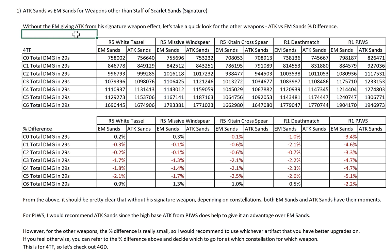Because we know that without EM — without his signature weapon effect giving attack — there should be a smaller difference for ATK Sands vs EM Sands, where ATK Sands should be much closer to EM Sands. So you see here these are the figures. This is the damage figure, not the DPS figure. R5 White Tassel, R5 Missive Windspear and R5 Kiten Cross Spear — because all 3 of these are full F2P weapons, I will only look at R5 for this portion. And then we have R1 Deathmatch and R1 PJWS.